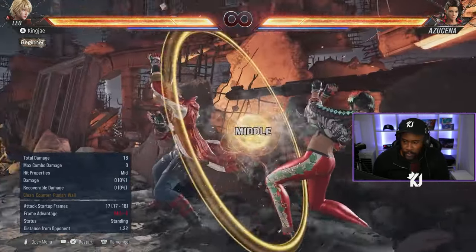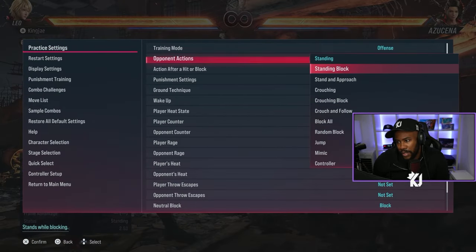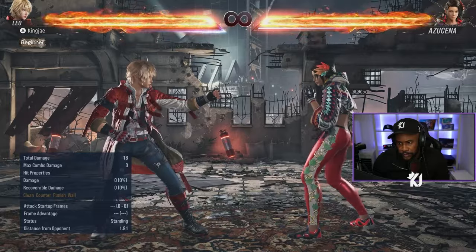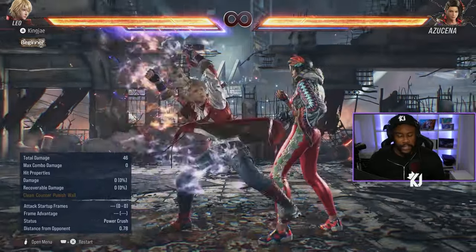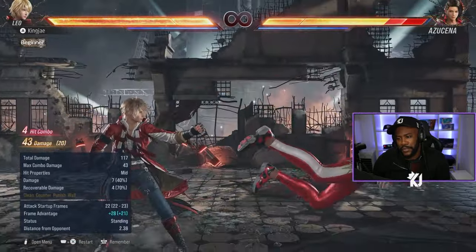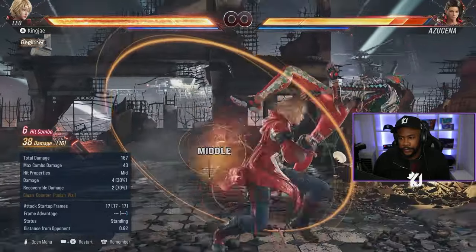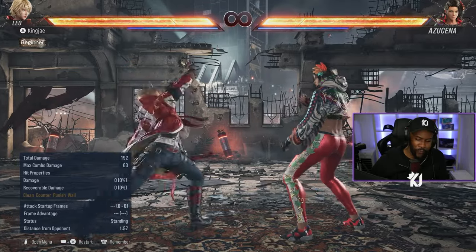4-4, and 4-1+2 as well. On counter hit, let's show it on counter - so it does that. I did 4-4-4-3 - same stuff as before. Even when you do forward 4-4 by yourself, you can now get a combo.